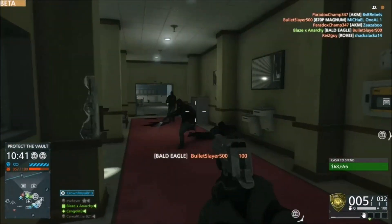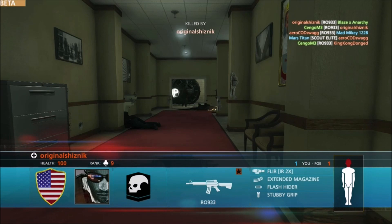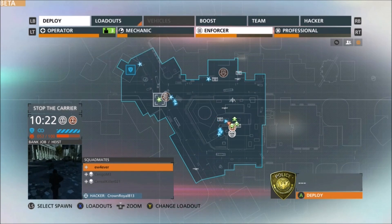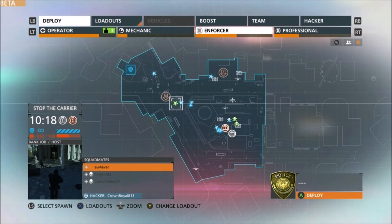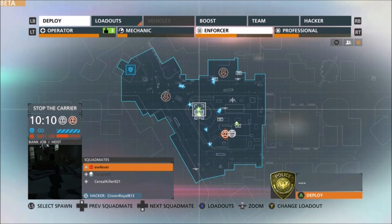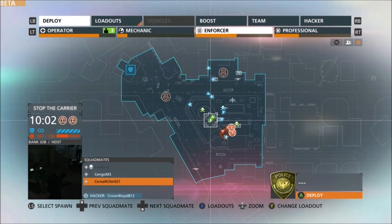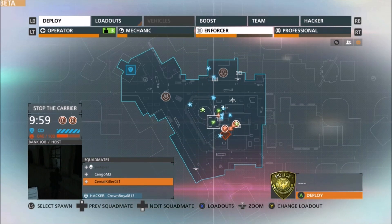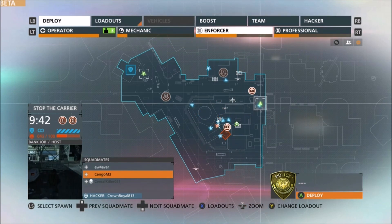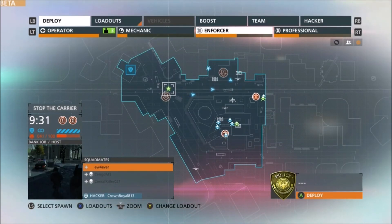One more down. Prospects have the package and are headed to the drop-off. Package on the move to the drop-off point. Intercept needed immediately — suspects have stolen a package. Package is down. Package on the move to the drop point — intercept needed immediately.